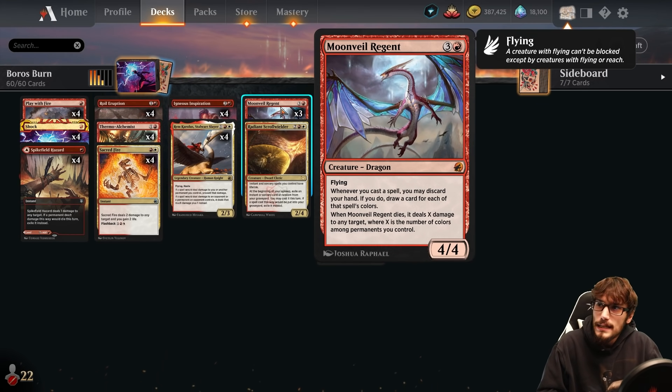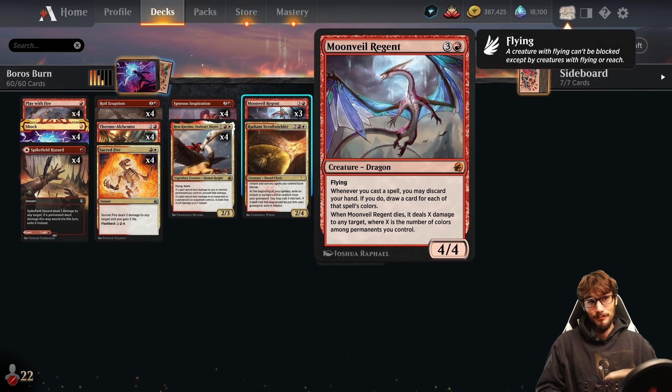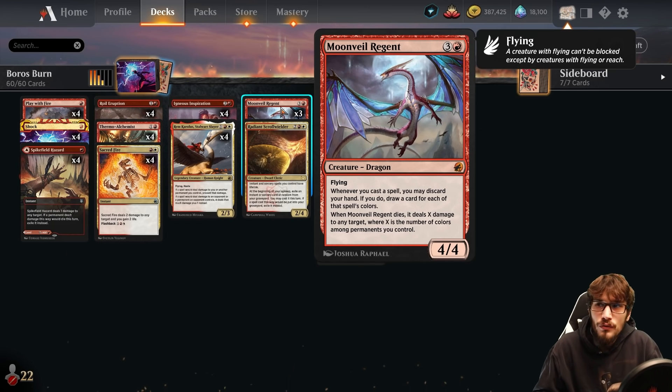Moon Veil Regent for four is absolutely ideal in a burn deck — a 4/4 with flying. Whenever you cast a spell, you may discard your hand; if you do, draw a card for each of that spell's colors. If we have an empty hand, we cast a Shock, draw a Shock, cast it, draw Play with Fire, and just string these spells together. This is version one of the deck.